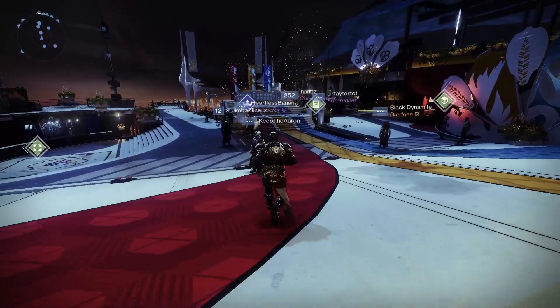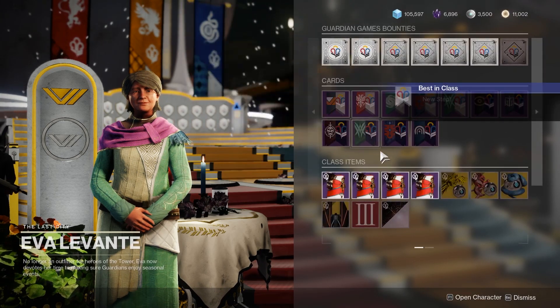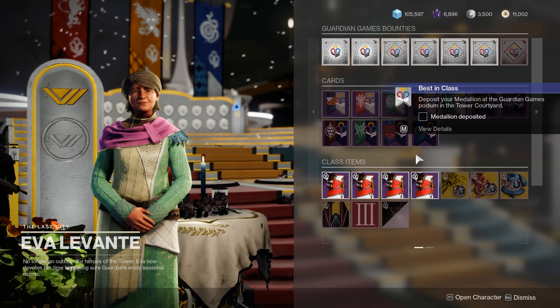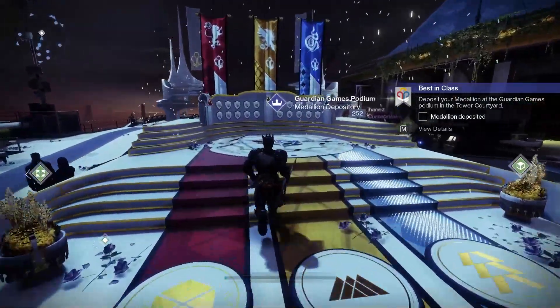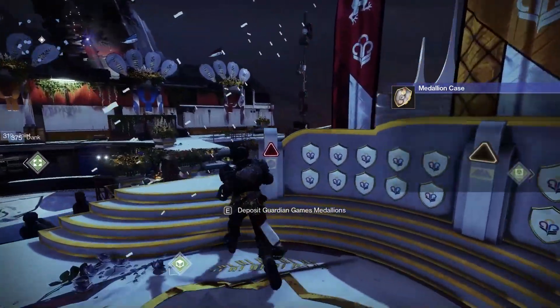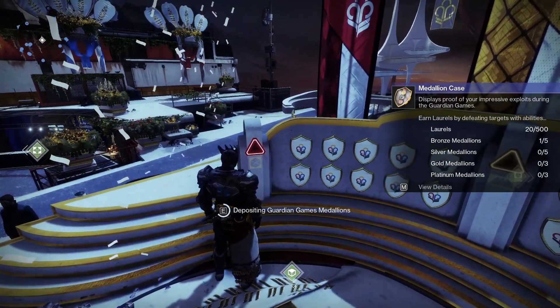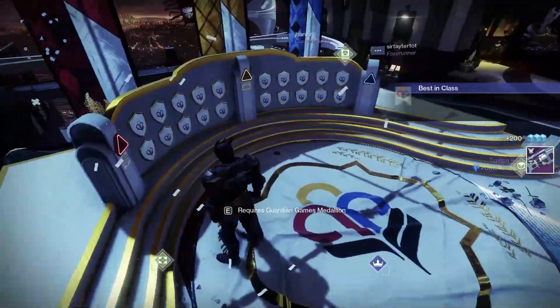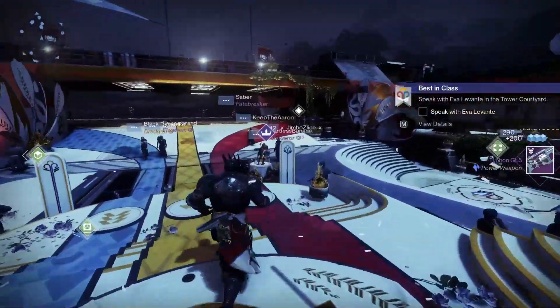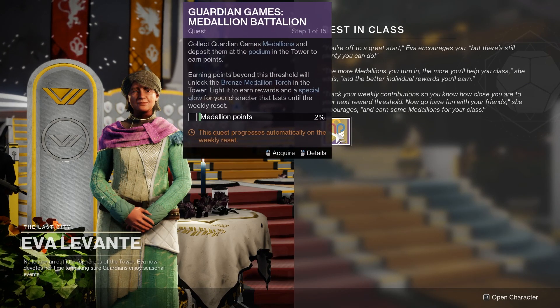When we get back in the tower, simply talk to Eva again, open up the menu, and we are going to accept the medallion case. We then have to go trade in this medallion — so we're going to exit out and walk up here to the Guardian Games podium. Simply walk up to your specific class and this prompt will come up on your screen allowing you to deposit your Guardian Games medallions. We deposit this and receive a weapon as a reward. It's then asking us to go back and talk to Eva again.